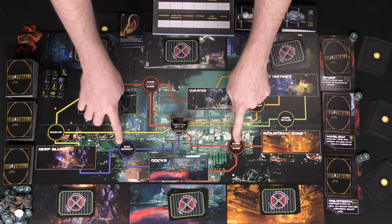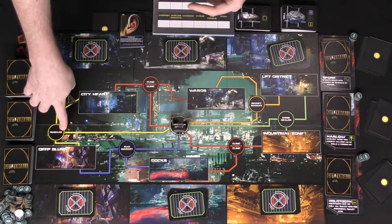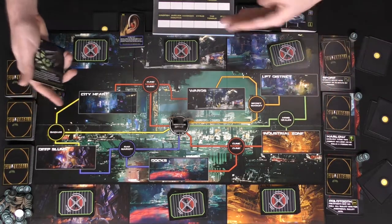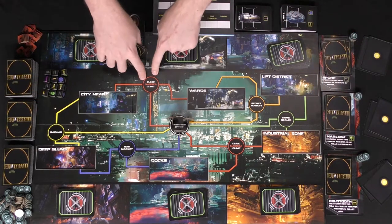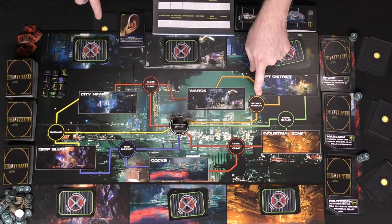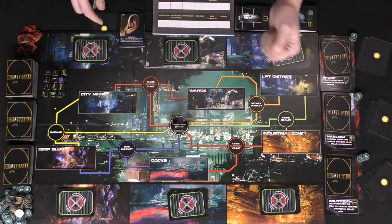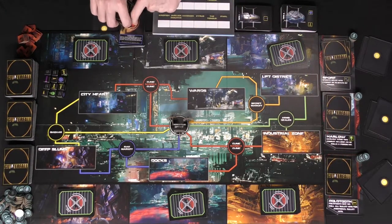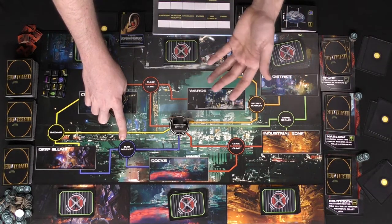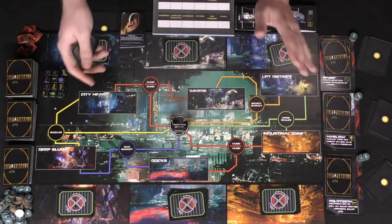You can also take a district action — each district does something different. The Bazaar lets you buy cards from three stacks using your currency. The Arms Dealer lets you buy tier one and tier two weapons. All purchased cards go into your discard pile just like a normal deck builder. The Clinic is where you go when you're defeated in combat. The Secret Market lets you buy non-guaranteed Supremacy cards that are on the board, and also Wiretaps. The Rag Market lets you discard three cards from your hand or deck and gain currency in return.